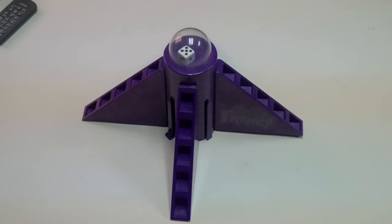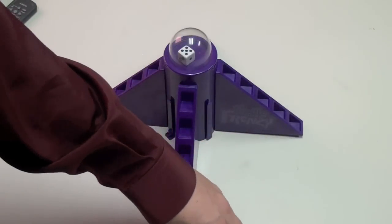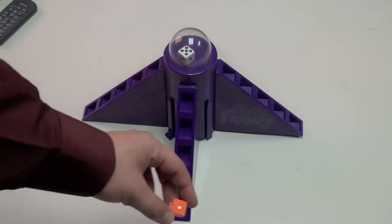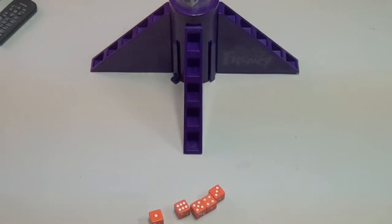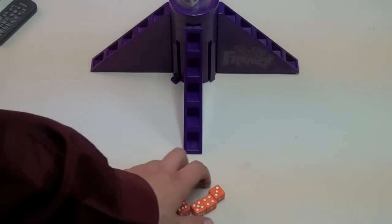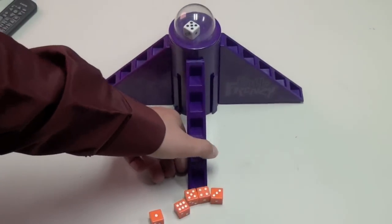The problem with rolling six of a kind is that you have to do it in one roll. For example, if I just rolled a three, four, five, and six, you might think one more re-roll and you get a two — but no, that's not going to happen because I need to roll it all at one time.